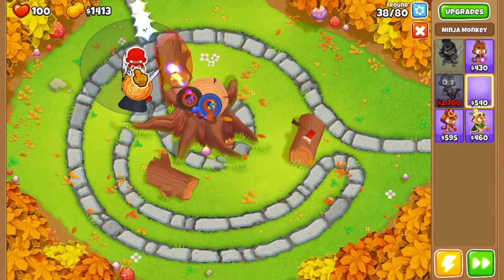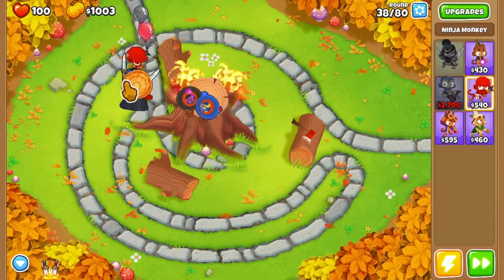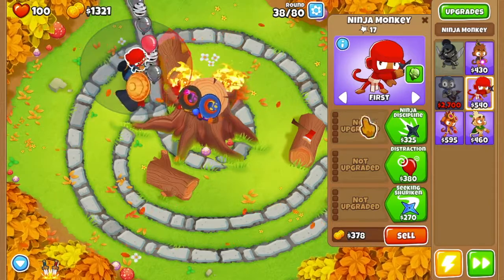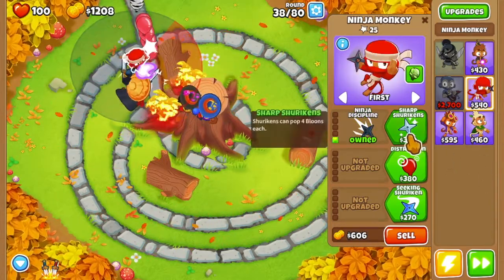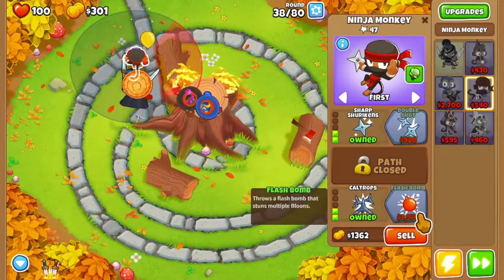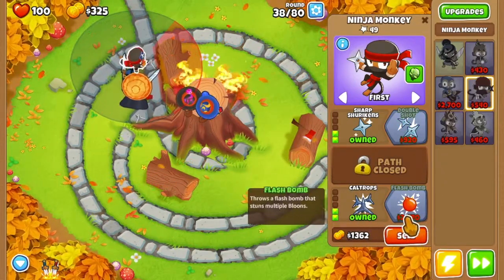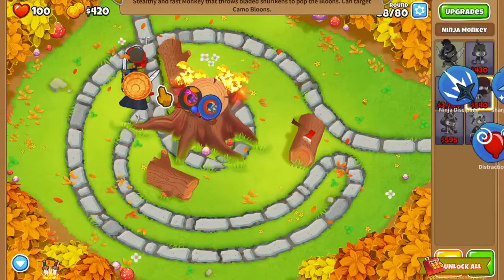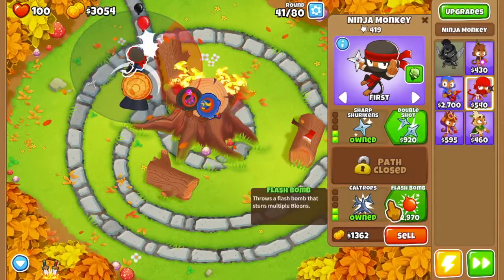Now we're going to get our next ninja. We're going to put him in that corner there, because we placed Souda in the right spot. And with this guy we're going to get Ninja Discipline and Sharp Shurikens, but we're never going to get double shot on this guy. We're going to go bottom path and go to Flash Bomb, and eventually Sticky Bomb after that. Now Flash Bomb.